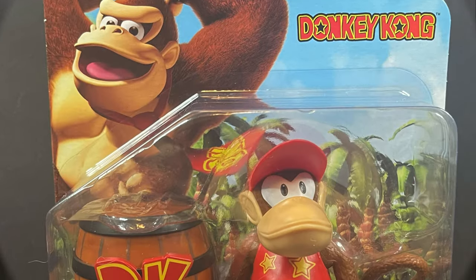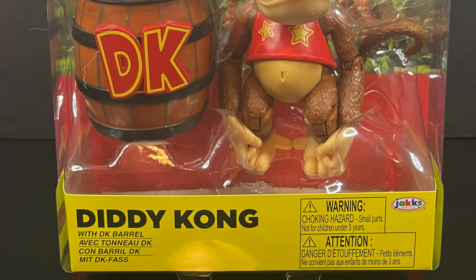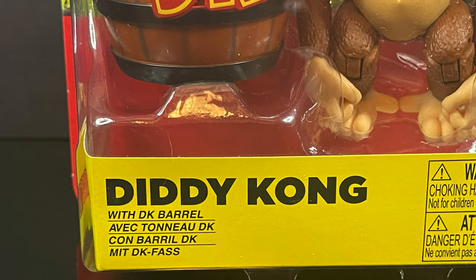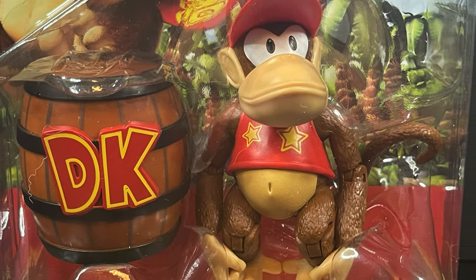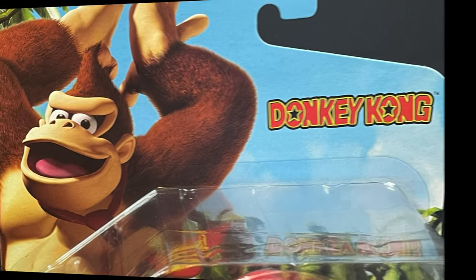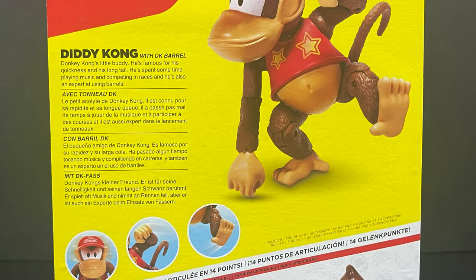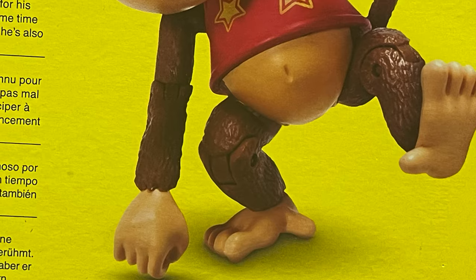First and foremost, we have the lovable sidekick to old Donkey Kong — Diddy Kong — and this time around he comes with a DK barrel. If there was ever an accessory to come with a Kong, well, they nailed it. You get to see everything straightforward in that crystal clear packaging, and on the back side you get all that World of Nintendo glory goodness with some yellows and some red, very befitting of Donkey Kong Country.